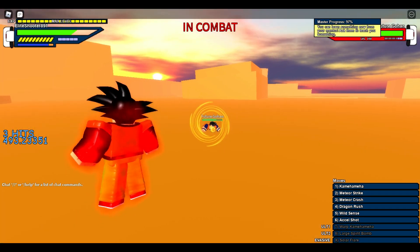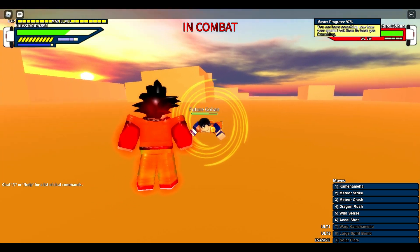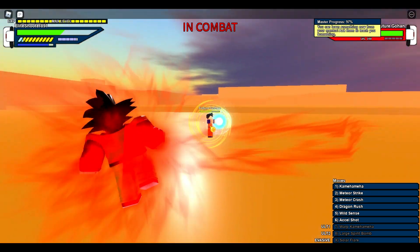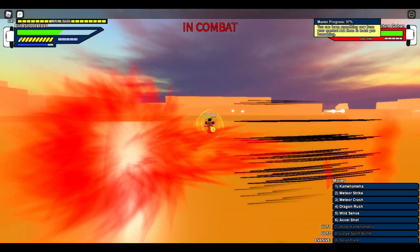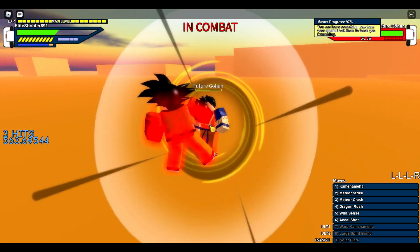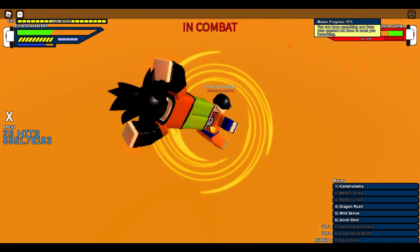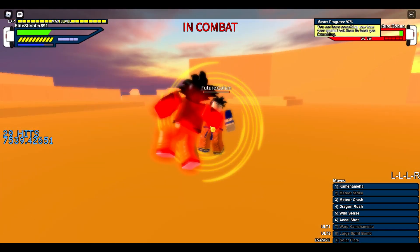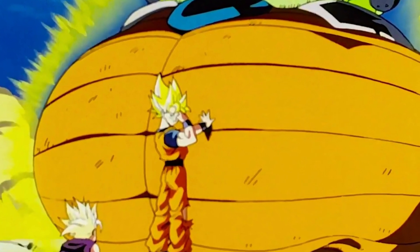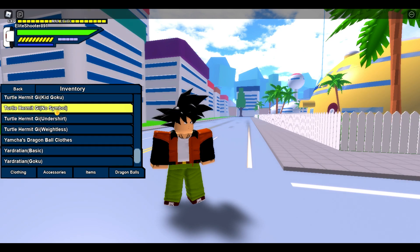Another thing I would like about Instant Transmission is instead of just being able to teleport yourself somewhere, if you have Instant Transmission selected you could click on a person and a GUI will pop up asking them: 'Do you want to teleport with this person?' We see in Dragon Ball Z and Super that Goku has the ability to teleport multiple people with him as long as they're touching him. So maybe two or three people max — nothing too absurd.